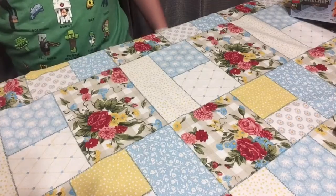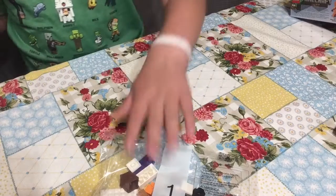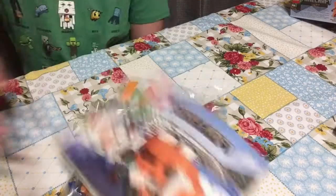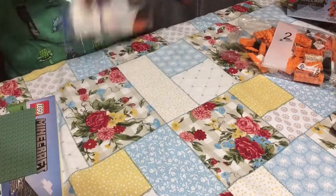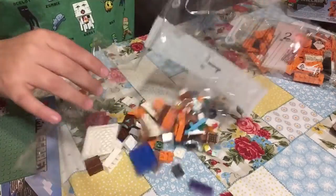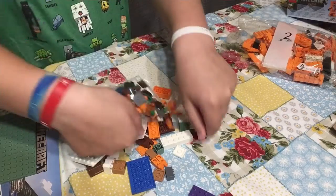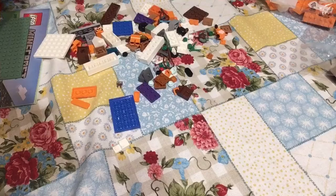Okay, these are the bags that we got. Here's bag one, bag two, this little slab, and the manual. Now we are going to unwrap the box and start on our Lego set.